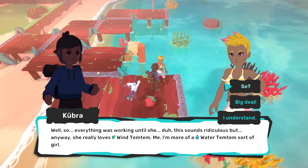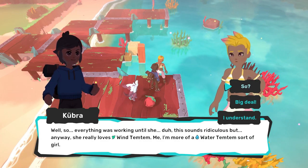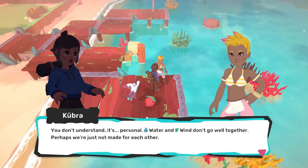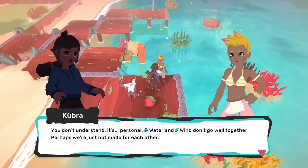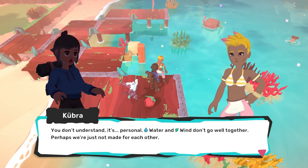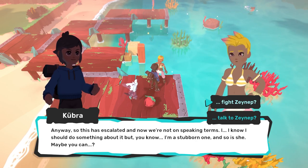So Zeynep and I — everything was working out until, this is going to sound kind of ridiculous, but she really loves wind Temtem. Me, I'm more of a water Temtem sort of a girl. Water and wind, they don't go well together. Perhaps we're just not made for each other. Kubra, I'm not going to lie, but that's probably one of the dumbest things I've ever heard in my entire life. Temtem is what's going to prevent you two from living a wonderful life together? You're absolutely right — don't date each other, because that is low-hanging fruit. You shouldn't be dating one another if that's how small you're both going to think. Anyway, this has escalated and now we're not on speaking terms. I know I should do something about it, but I'm the stubborn one, and so is she.